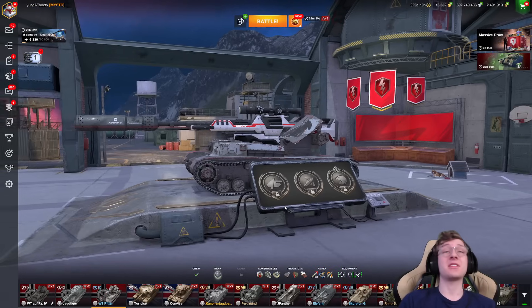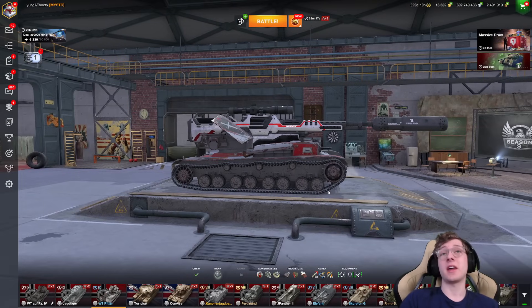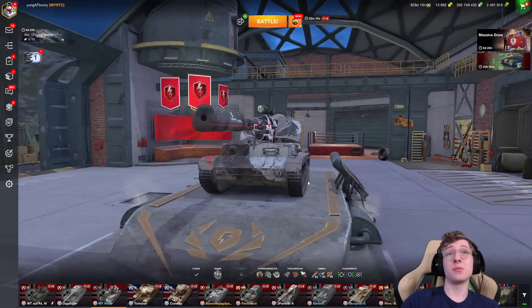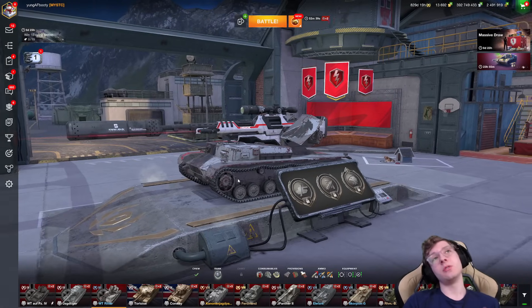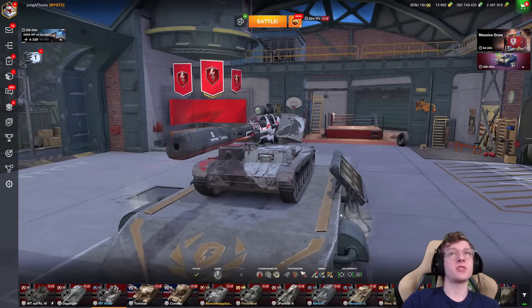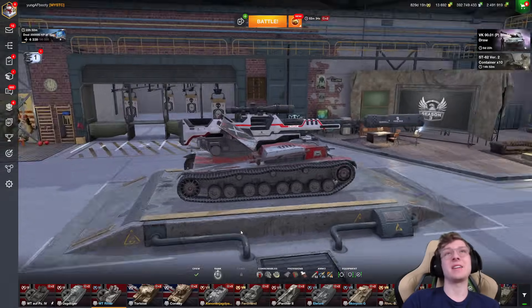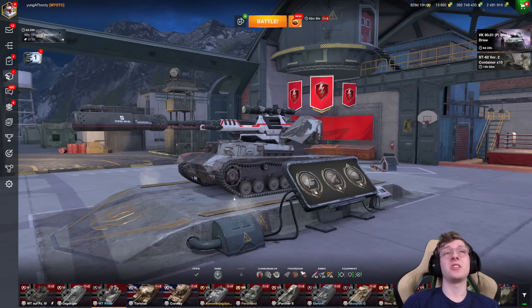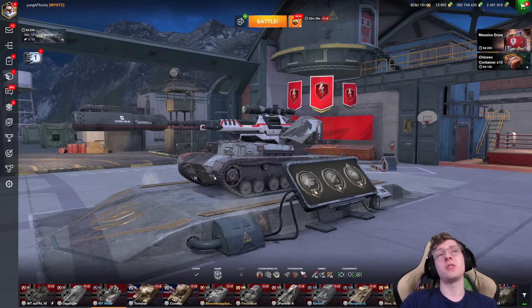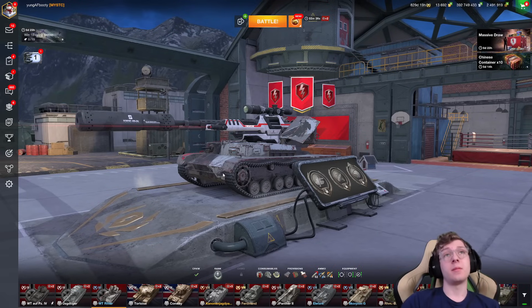The Ritter is a fantastic vehicle, and if it ever comes out again, just get it — it really is a great tank. Even if you don't understand how to play it currently, it's one of those vehicles that later down the line, if you do start to understand tank destroyers like this more, is insane. This camo is fantastic — I would definitely recommend checking it out. I'll have it linked in the description, so make sure to download it if you want this camo. I'll see you in the next one. Bye-bye.